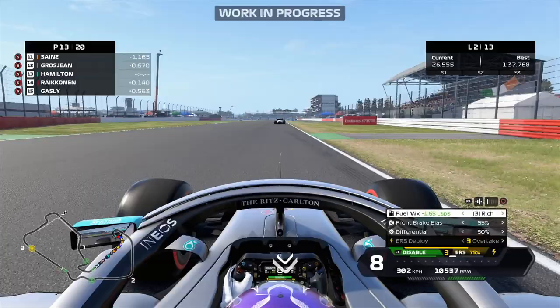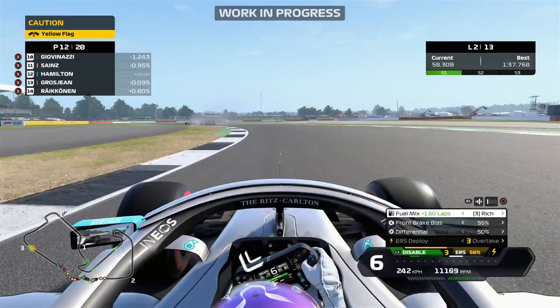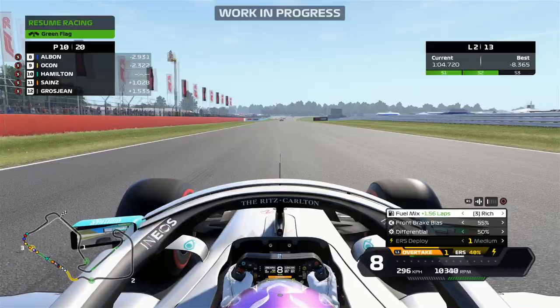We kind of bullied our way through on Räikkönen. Another change since the previous game: when you're incrementing the brake bias from front to back, it now goes up by one percent, not two percent. So you can be more precise when adjusting it.